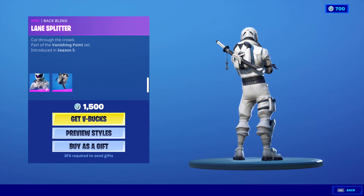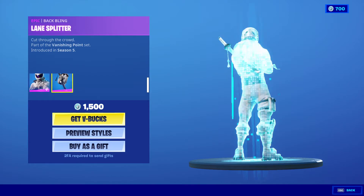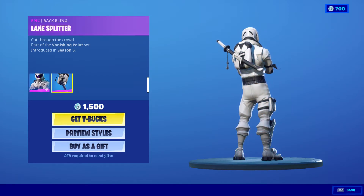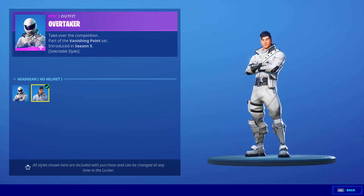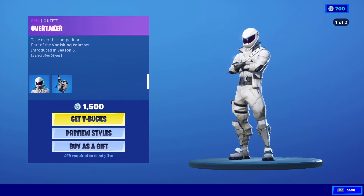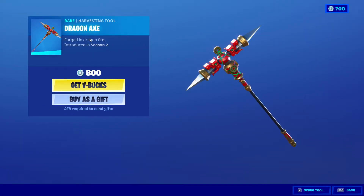A lot of the old skins which, in my opinion, look really nice, came back in the item shop. Overtaken is from Season 5 with Lane Splitter for 1500 V-Bucks — two styles, one with helmet and one without. Next we got Dragon Axe for 800 V-Bucks from Season 2.